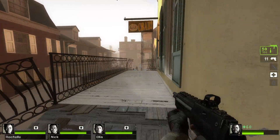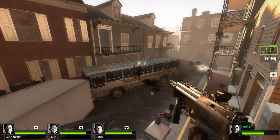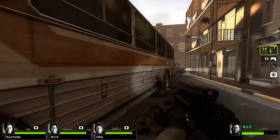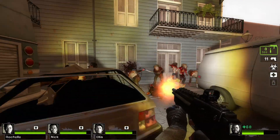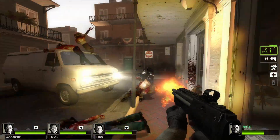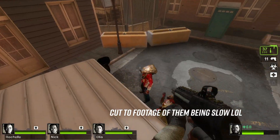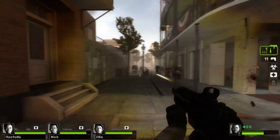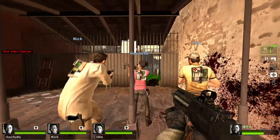Up first, we have Left 4 Dead 2. The most important mod for turning Left 4 Dead 2 into Half-Life 2 is the one that takes all of the common infected in the game and swaps them out for headcrab zombies. This goes a very long way to making the game feel more like Half-Life, although the Left 4 Dead zombies and the Half-Life headcrab zombies don't act similarly, so it's kind of confusing when you expect them to be much slower but they still run at you like regular Left 4 Dead 2 zombies. There's also a mod that swaps out the medkits for the Half-Life 2 variety and a few weapon mods which swap out the weapons for Half-Life 2 versions.